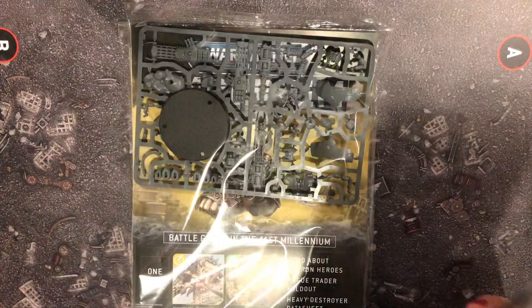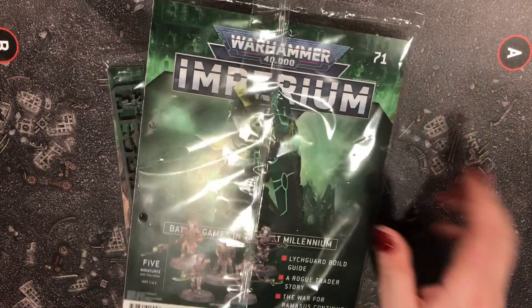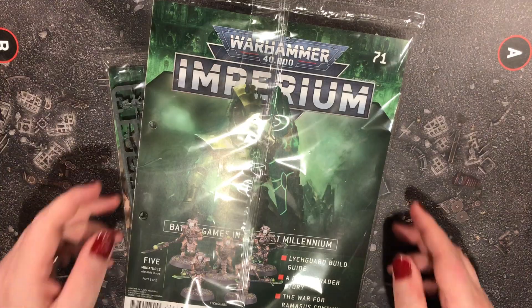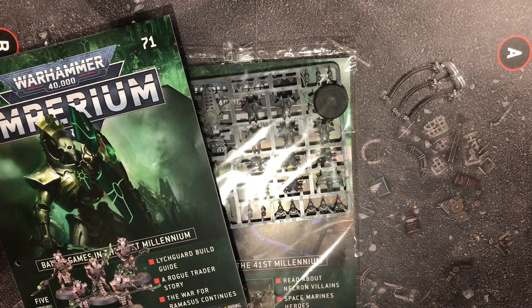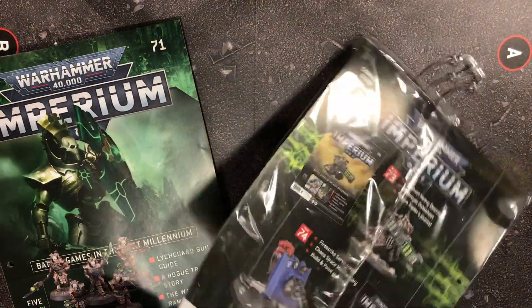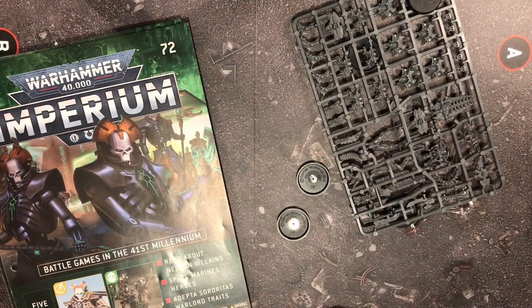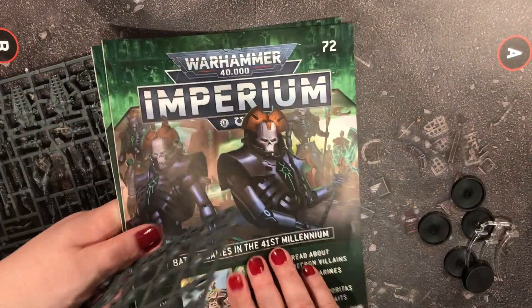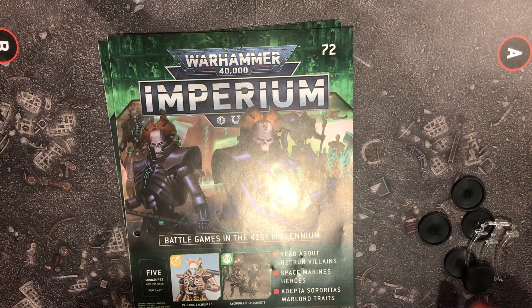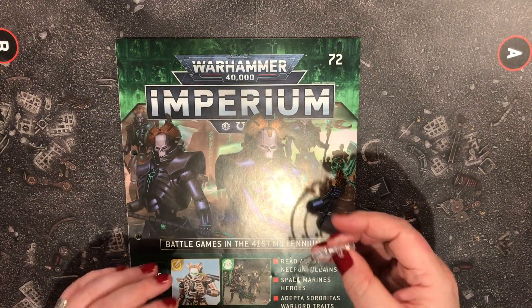Anyway, we've got issues 71, 72, 73, and 74 — just these plain issues this month. I'm going to do 71 and 72 together because they are the Lischgard. And we shall come onto the plastic in a short while. The first thing we're going to talk about are these flying vases.